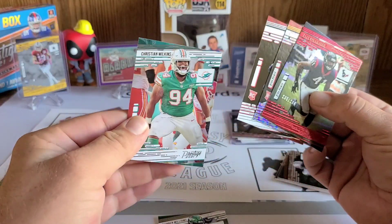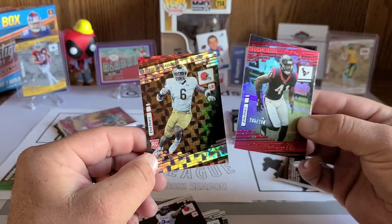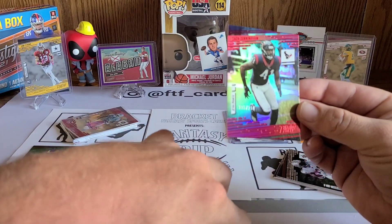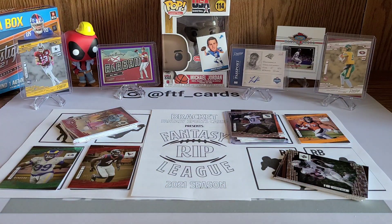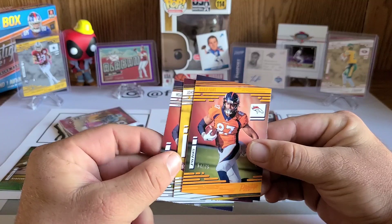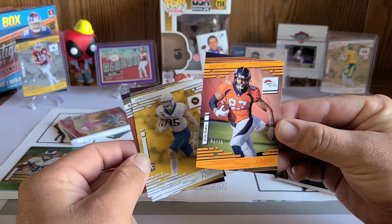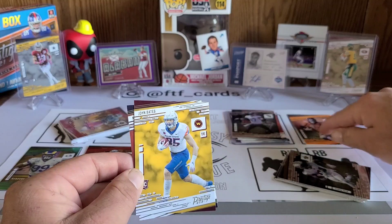We didn't get any dominant defenses — not going to take the Jets, not the Dolphins, not the Browns at base even at double multiplier. It came down to Houston and the Browns; this Houston card is numbered and they're playing the Jags week one, so we're going with Houston's defense on the numbered parallel. Moving on to tight end: we pulled two Noah Fants — a base and a numbered — and a rookie John Bates for Washington. I know Noah Fant has some injury issues, but we're going with the numbered Noah Fant at tight end.